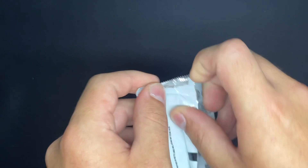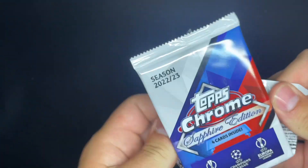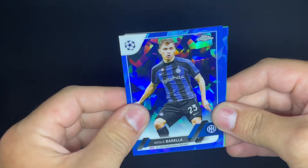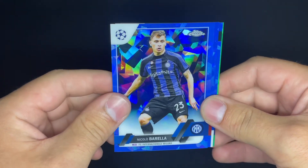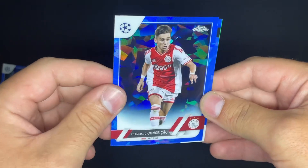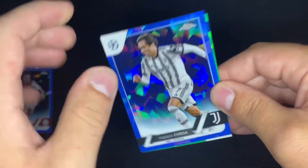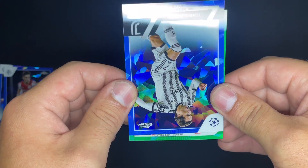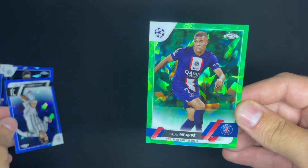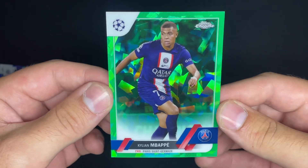Alright, hoping we get a hit in this one. We got a green — I believe that's out of 99 or maybe 70. Nicolo Barella from Inter Milan. Francisco Conceiçao. Federico Chiesa for Juventus. Let's see what team and position first... PSG, so let's hope for a Messi or Mbappé, right? And this guy looks centered — very nice. Let's go! You can't ask for anything better than that.